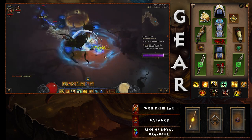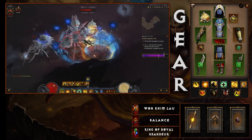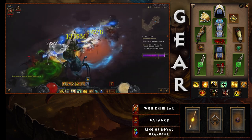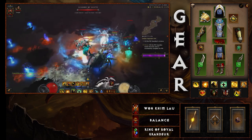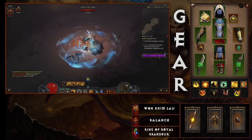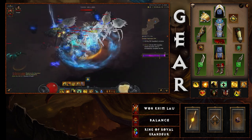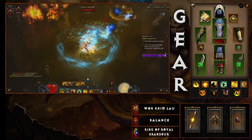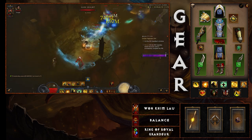A key point about gameplay: you cannot afford to have Epiphany down when Serenity is also down. Using Serenity to stay invulnerable during that downtime is critical when pushing high Greater Rifts. If you haven't balanced Serenity well, those two to three seconds will make surviving much more difficult. Mantra of Salvation is a backup. Watch Epiphany's bar — as it starts to wear off, use Serenity to cover those last few seconds. At around 70% CDR there's only a minor overlap; at 60% CDR it becomes harder.